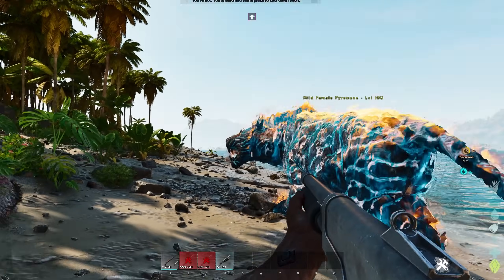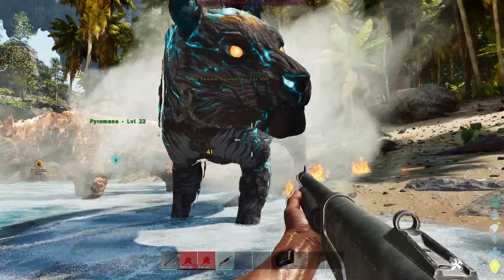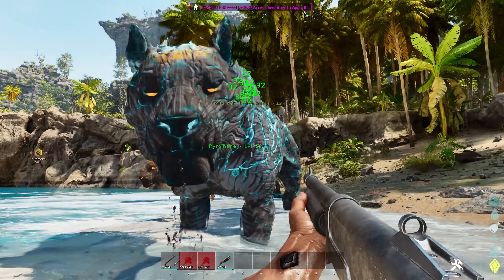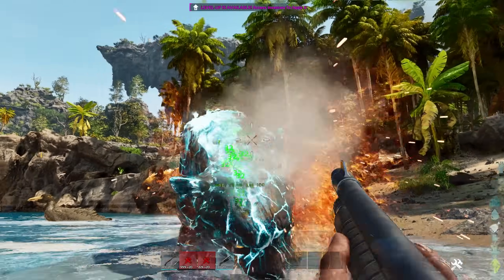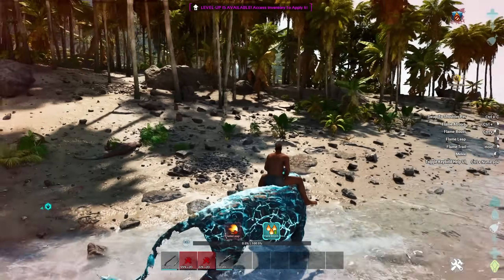What is up ladies and gentlemen, today I'll be showing you how to tame the brand new Pyromane. First off, you'll need to find one — these guys do spawn over at the lava island. Once you've got one in your sights, you'll then need to kite it to a water source to weaken its fire.